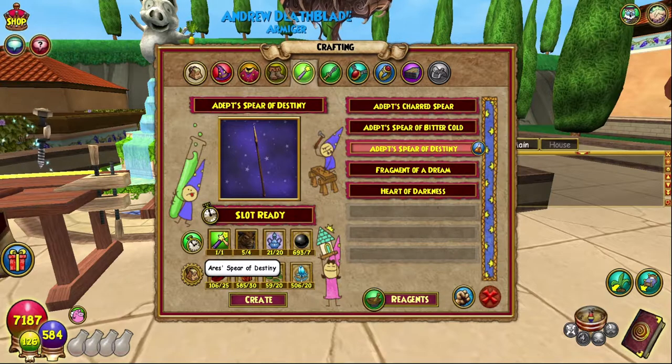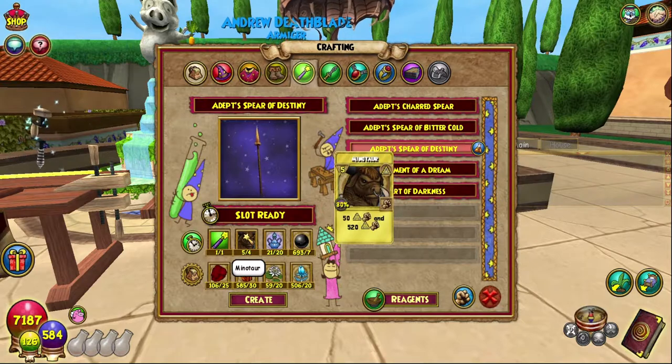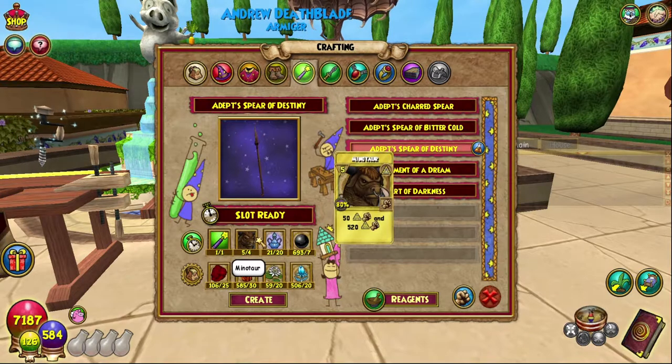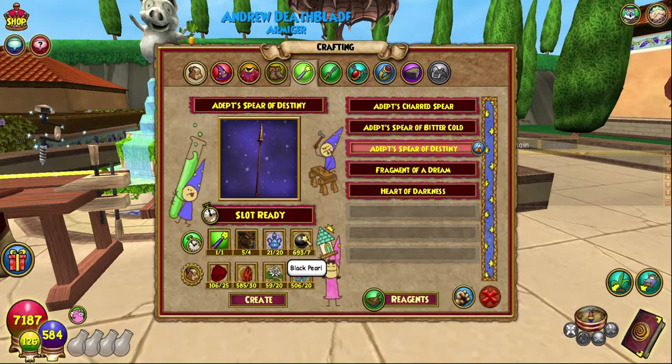I recommend the first boss just because it's easier. You can also get them from the Bazaar. Fits Whom also sells them, and other red treasure card vendors may sell them as well. For pristine vials, you can go to the Celestia reagent vendor. Black pearls — I have a video on that.